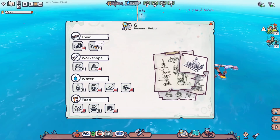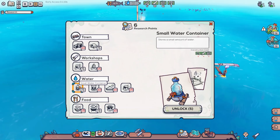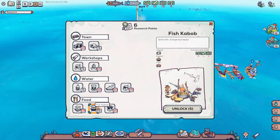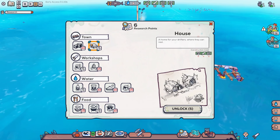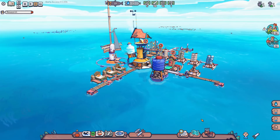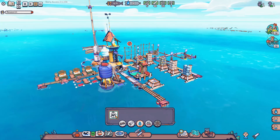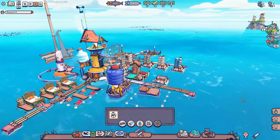We have six research points now, so we can spend some. Options include a house for drifters — requires metal scraps, so not in a rush — and a grill that takes 14 metal scraps, so we really need to find a good source of metal scraps. I'll research the house for now even though we can't build it yet. We do need beds for our two new people, and we should build a second desalinator since water will be an even greater concern with more population.